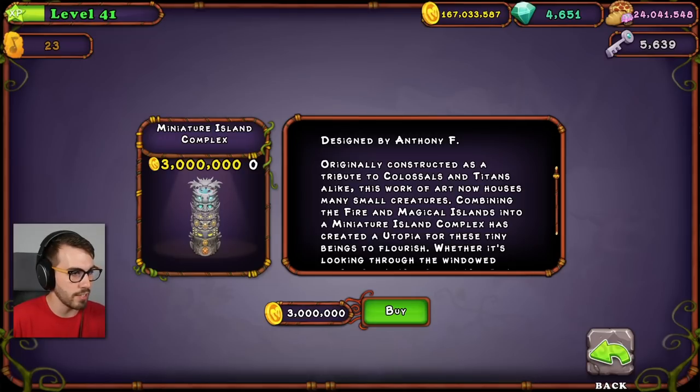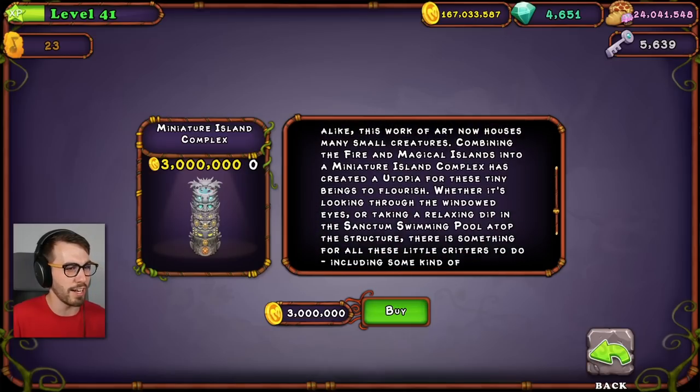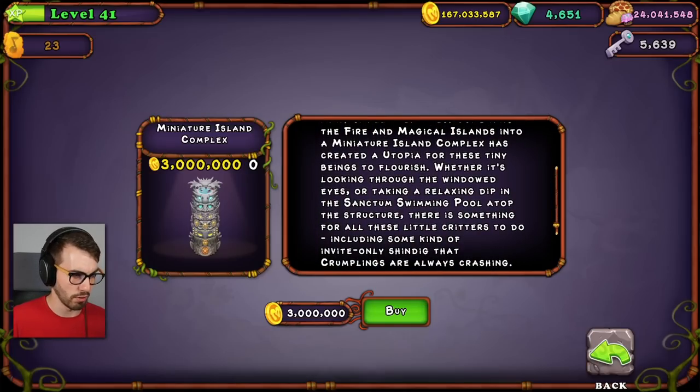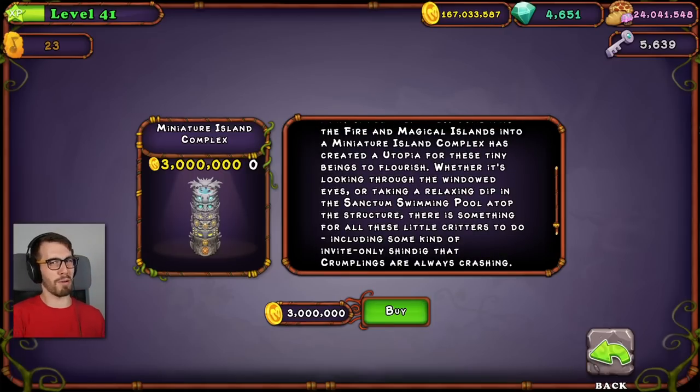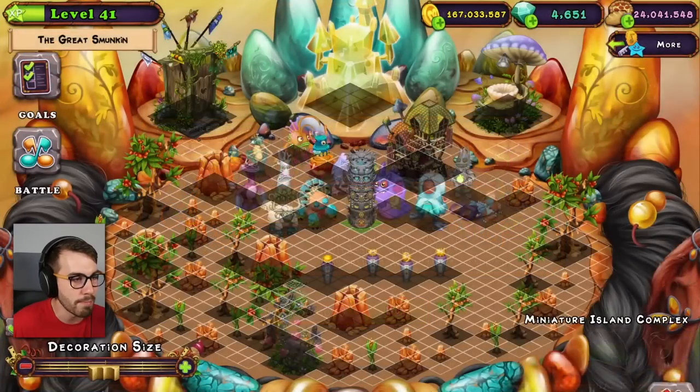Originally constructed as a tribute to colossals and titans alike, this work of art now houses many small creatures. Combining the fire and magical islands into a miniature island complex has created a utopia for these tiny beings to flourish. Whether it's looking through the windowed eyes or taking a relaxing dip in the sanctum swimming pool atop the structure, there's something for all these little critters to do, including some kind of invite-only shindig that crumplings are always crashing. Let's get one for our Amber Island.